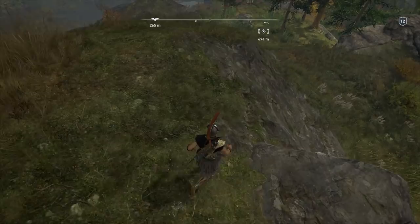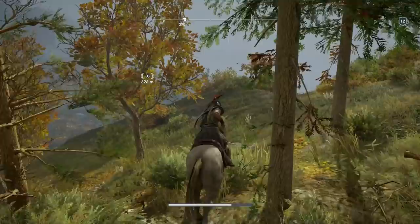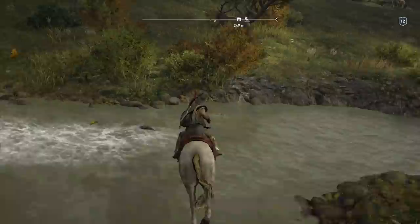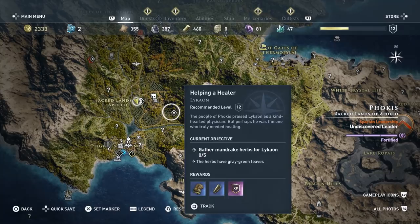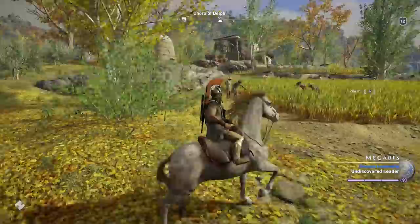Got my horse — yes, beautiful! Off we go. We need to kill some wolves. The best way to collect resources is to ride around and click triangle. Where are the wolves? Where was the target? I'm so confused — I never highlighted it. Maybe I clicked a button and it reset. I kind of want to go back to the main island, Kefalonia.